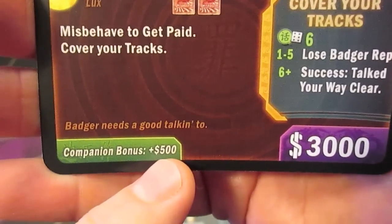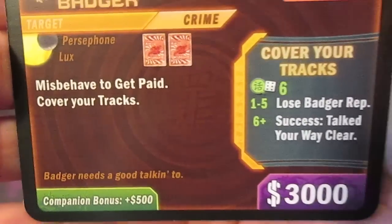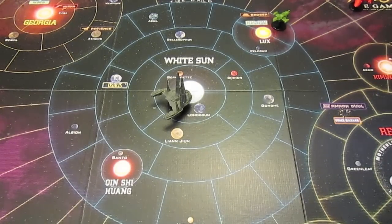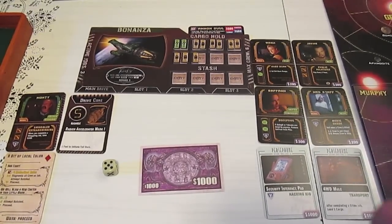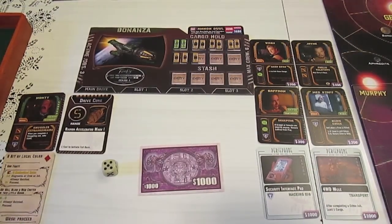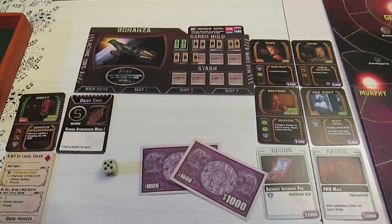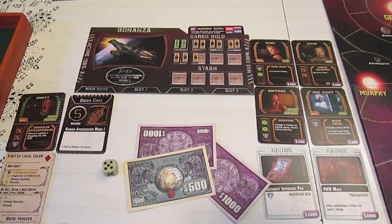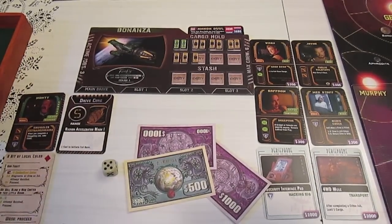We're going to collect three thousand plus five hundred for the companion - Saffron - so that's thirty-five hundred. Less paying our crew a thousand, we just netted ourselves twenty-five hundred dollars. Back at the ship, we've completed this job and we're taking twenty-five hundred bucks - that's a pretty good payout after paying crew. We're now sitting at thirty-five hundred dollars.